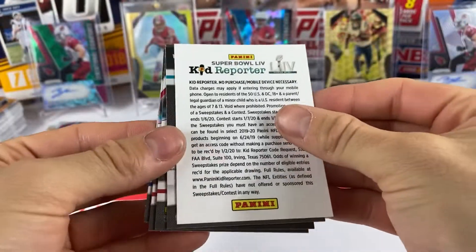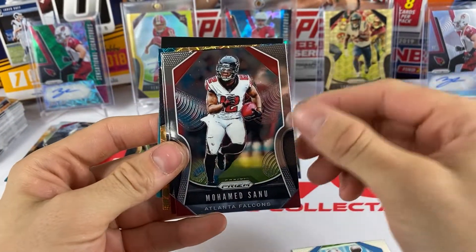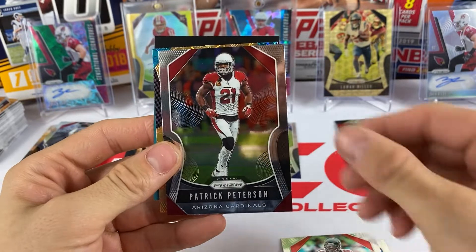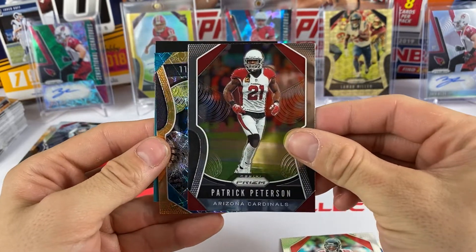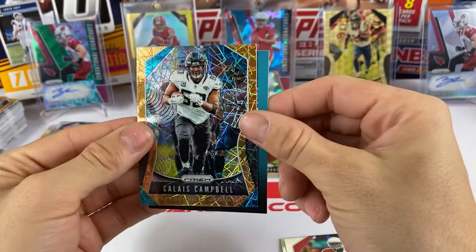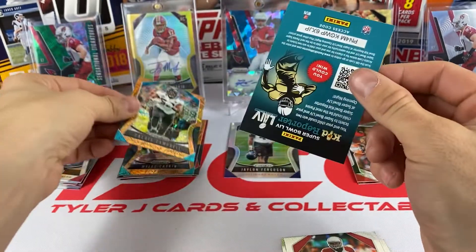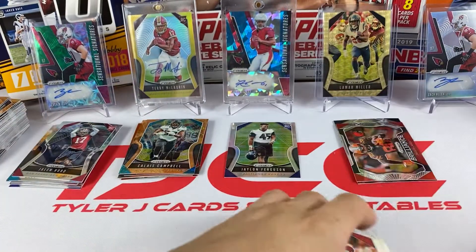Keep going - Cole Beasley, looks like we have another laser in here. Muhammad Sanu, Patrick Peterson, and the laser is going to be Calais Campbell from the Jaguars - defensive end, that's a nice one right there. Our second laser, we still have three packs to go.